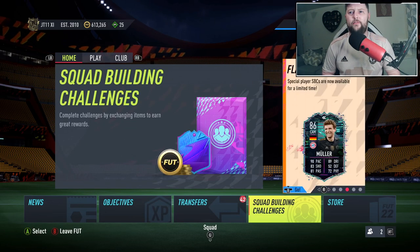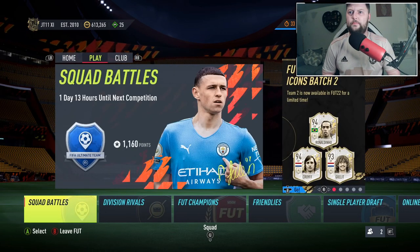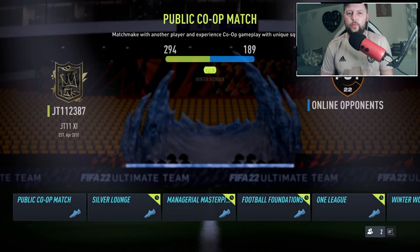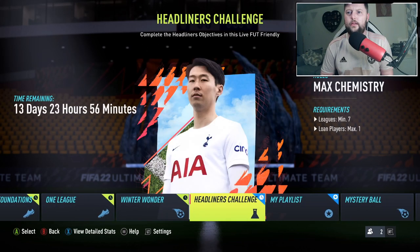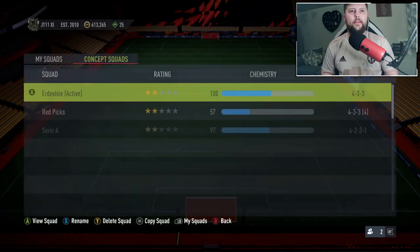Look at that — Mbappe featured there, very nice. For the objectives, we need to play online Friendlies in the Headliner Challenge. It's max chemistry, which is fantastic — you can literally put anybody anywhere. I'd suggest going in with as many four-star weak foot players as possible, put finesse trait players on if you want. It doesn't matter what team you use, so let's build a team to show you.